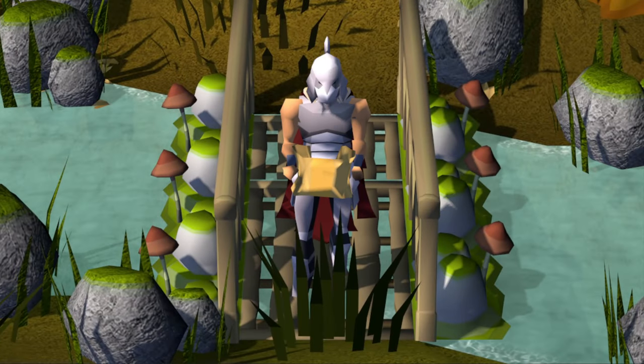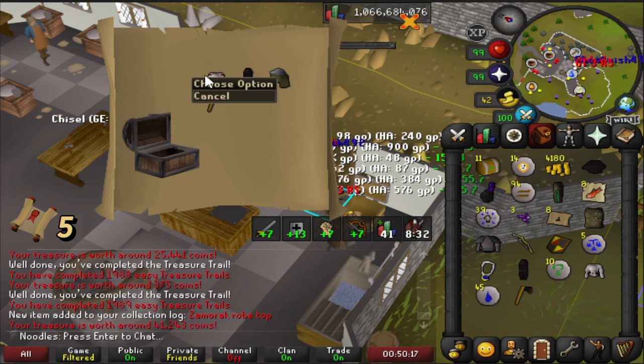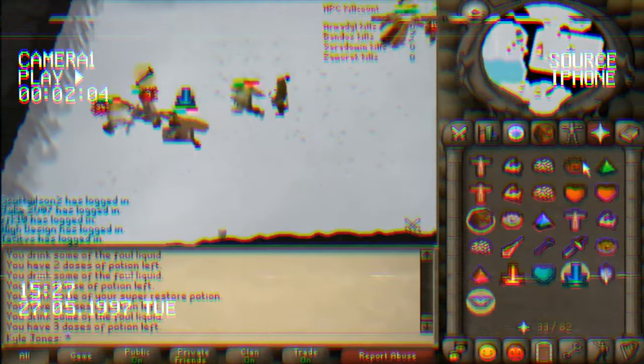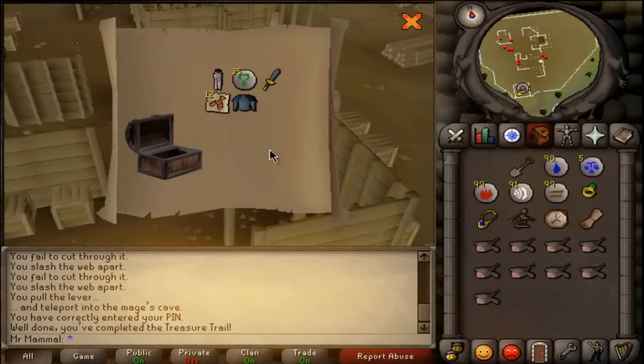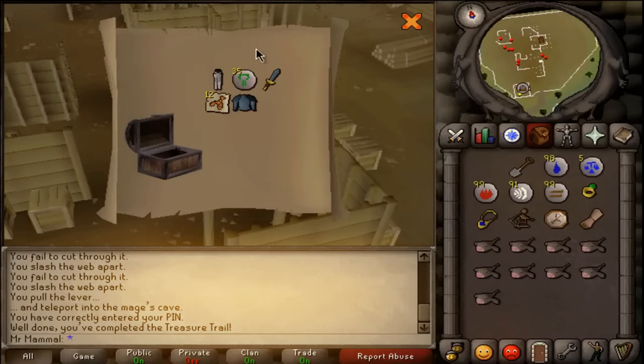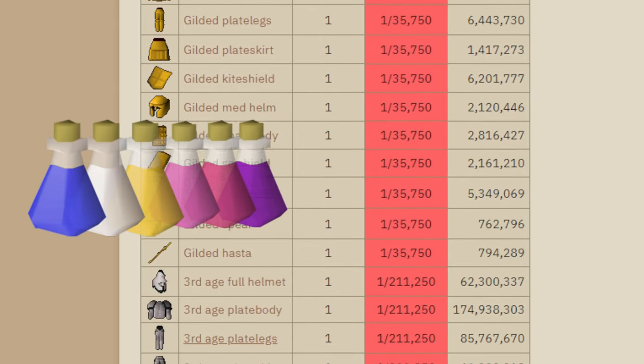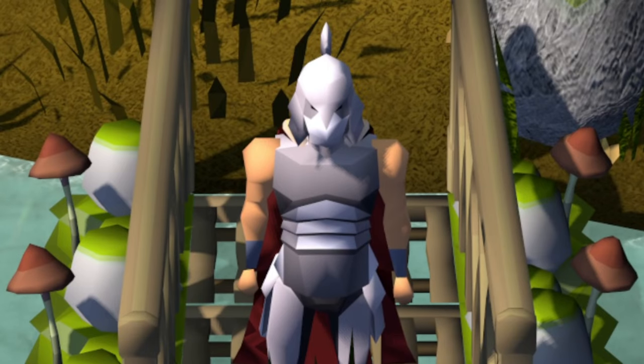My iron man has always neglected doing clue scrolls, but over the past few months I've made a point to complete as many clues as possible. I've played for nearly 20 years and not even once have I had a glimpse of the mega rare roll on the table. Never mind third age - I've not even had any potions or gilded, and it's about damn time I changed that.